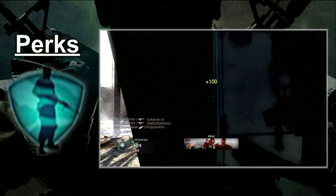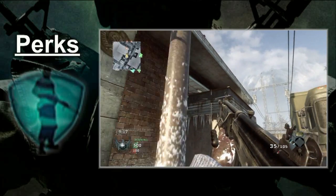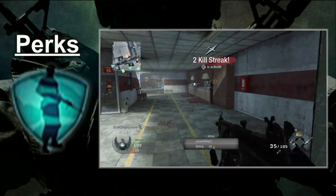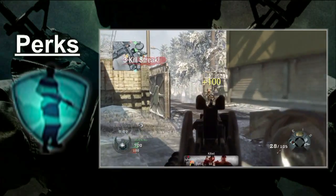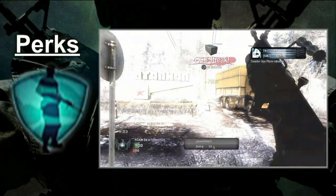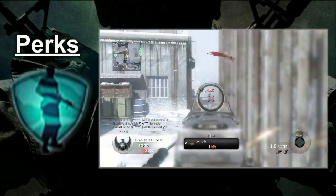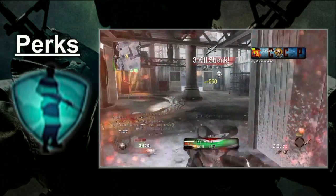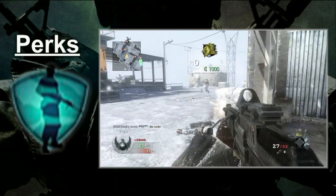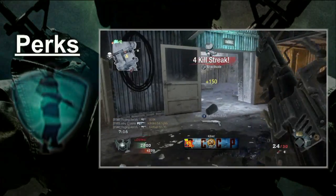Ghost is yet another solid choice. However, please don't use Ghost and the Suppressor together. Mixing Ghost with the Suppressor is kind of a cheap technique. I can live with people using just Ghost or just the Suppressor, but when I see someone using both, a bombshell goes off in my head. Ghost and the Suppressor slow the game down, because you are forced to check each and every corner looking for that one camper. Please don't be that person — your dignity will thank you.